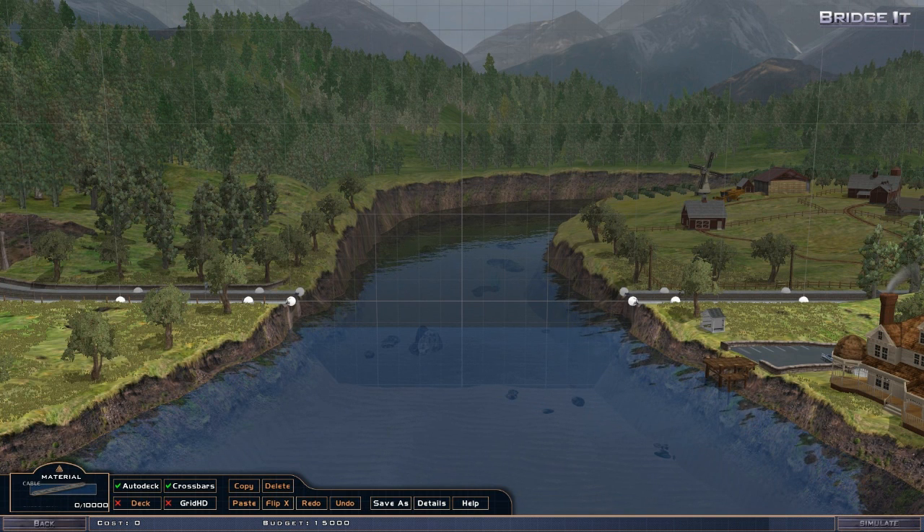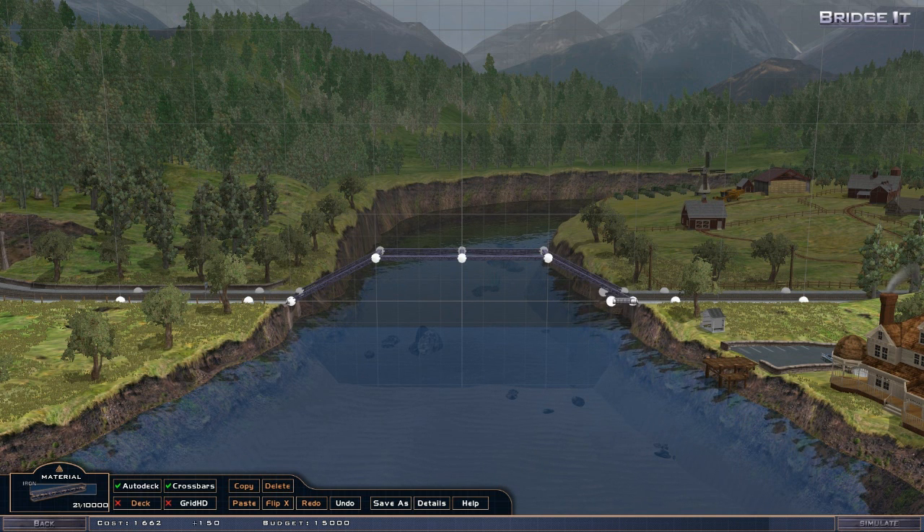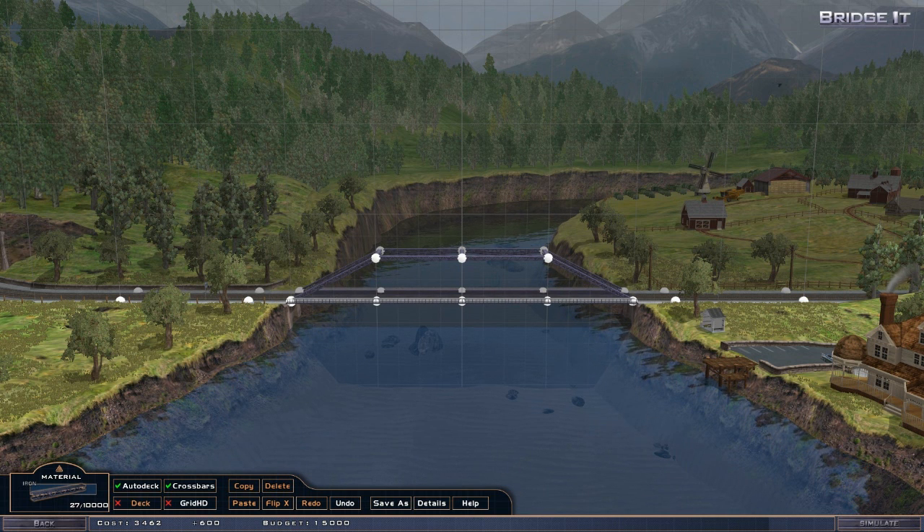We've got cable and iron — no steel, just iron and cable. Oh, this is going to be tricky. I'll build a basic bridge, and actually I'm going to try building upwards. The main platform has to be like this. I'm going to use some weird logic here and build strong triangles, because I remember at school I was told that triangles are a very strong shape. So I'm going to build a triangle here and build the whole thing out of triangles.